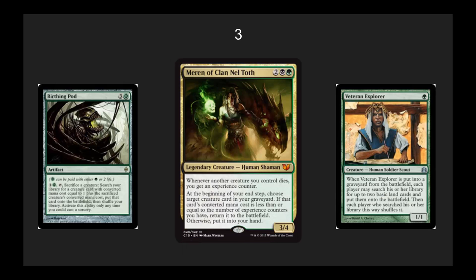Number 3, I've got Meren of Clan Nel Toth. Very interesting card. I've heard some people talk about playing it already in Legacy in Mick Fit, which is a crazy ramp deck — kind of a tier 2 deck, although it's got a lot of power to crush some of the tier 1 decks, because it casts things like Thragtusk multiple times on turn 3 or 4. I'll do a deck tech on that later. A 3/4 for 4 is a little rough on the mana cost, but in EDH you're just going to build up those experience counters and possibly take over the board if your opponents don't have a way to deal with the recurring things coming out of your graveyard. Very cool card.